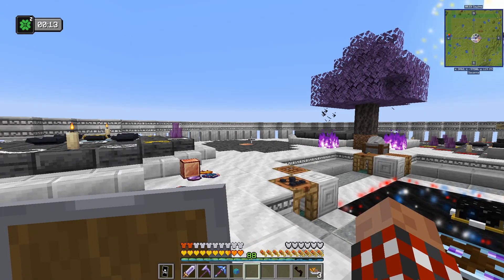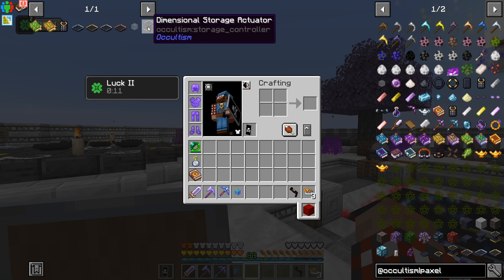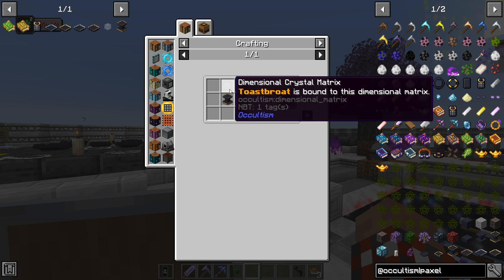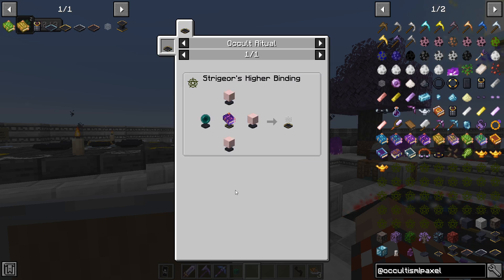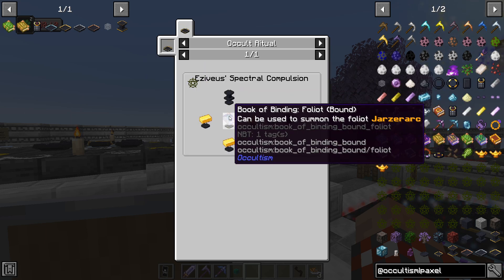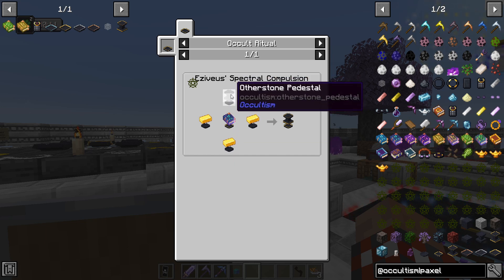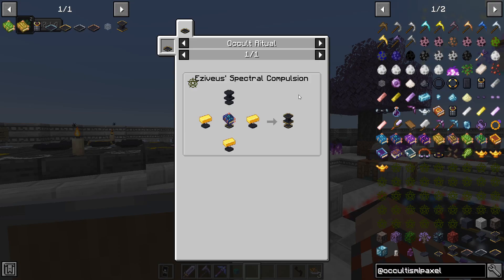Looking at this, the dimensional storage actuator needs a base and a crystal. If we look at the crystal, that needs strigures higher binding with a djinn. The base needs Veseus's spectral compulsion with a foliate and a stone pedestal.